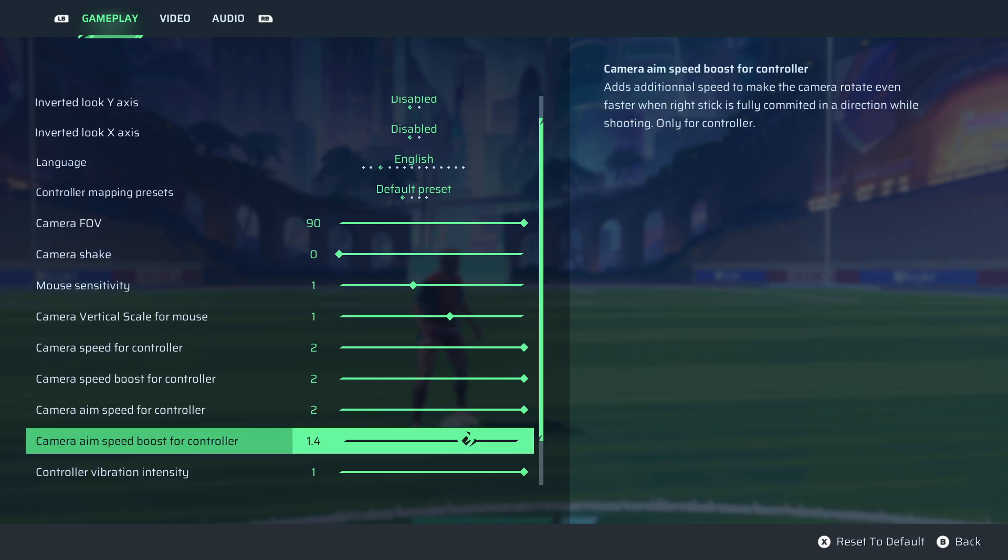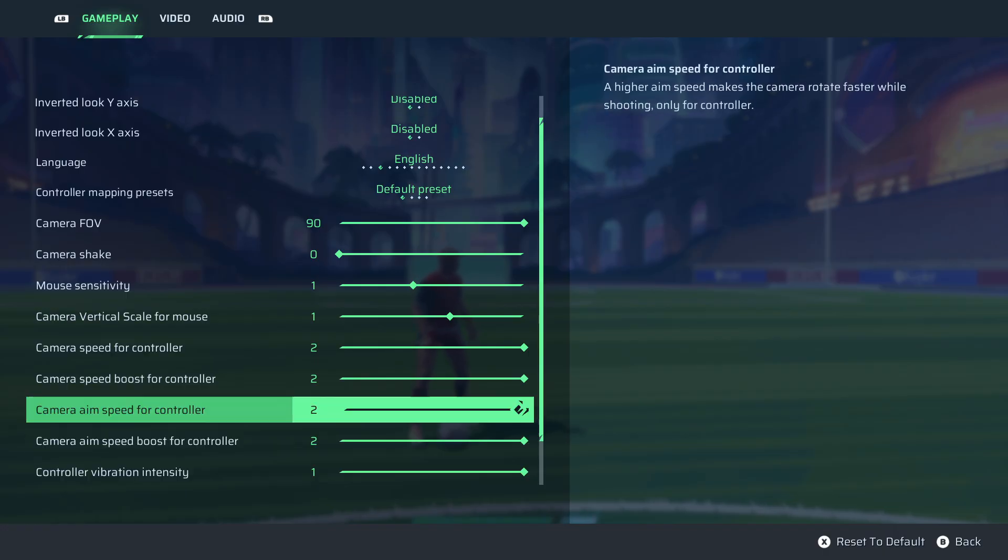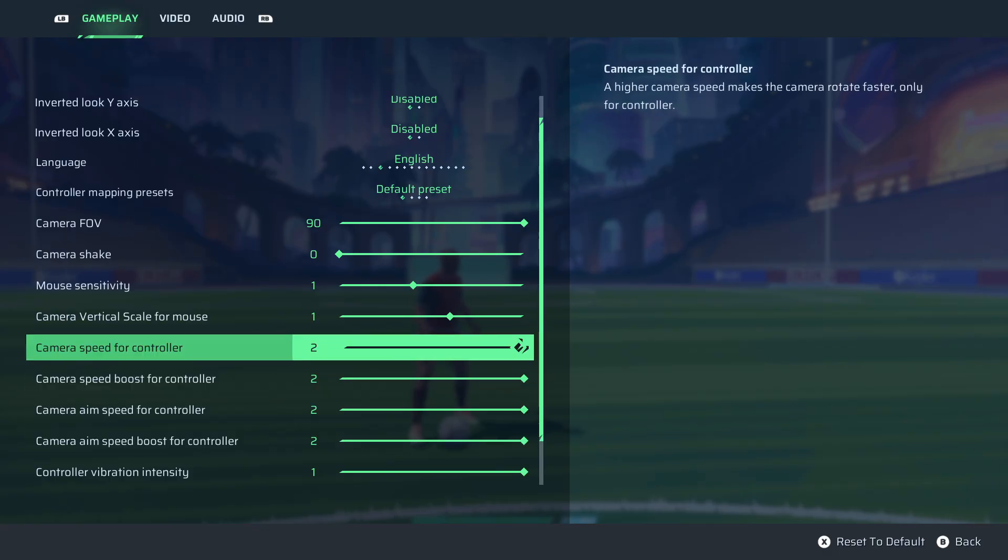Aim speed max, camera aim max. Controller vibration — the vibration is actually pretty important, keep that on. What we're doing with the aim speed and camera speed is that just makes it so much easier to change positions and scan the pitch.